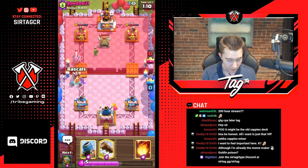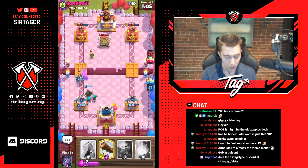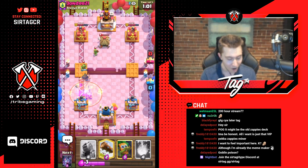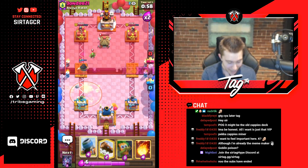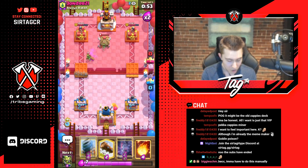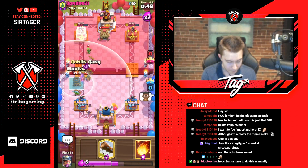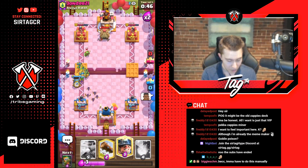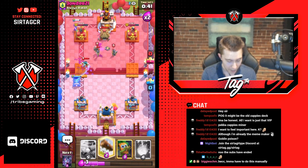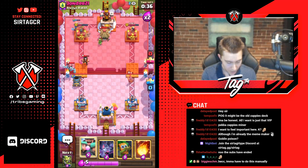He dropped a spear goblin hut and guards, delaying more time so he wasn't able to graveyard. Now his counter-push is going to the side that doesn't have his damage — really bad for him. He could poison this too, and if he poisons that means he can't graveyard for another four cards until he's back to poison. So I'm free to play passive and safe right now. Usually when they have poison you have to play aggressive so they can't graveyard you, but if they can't graveyard me I can chill.